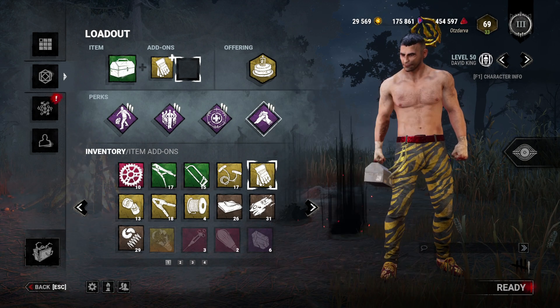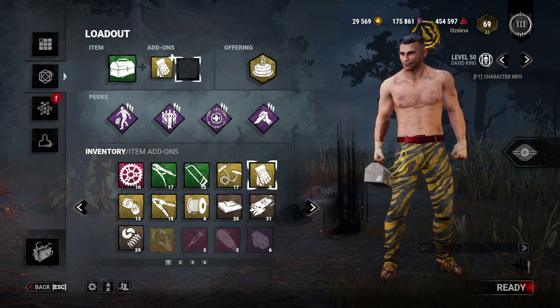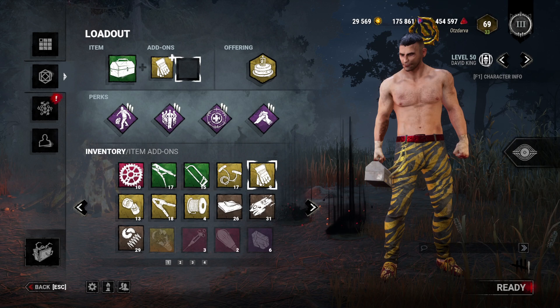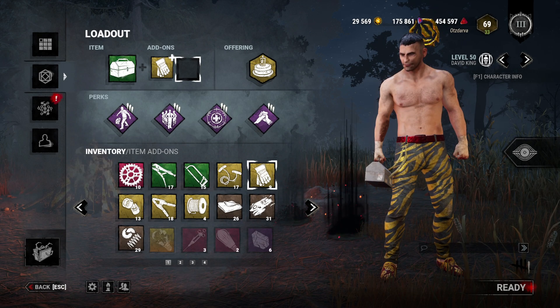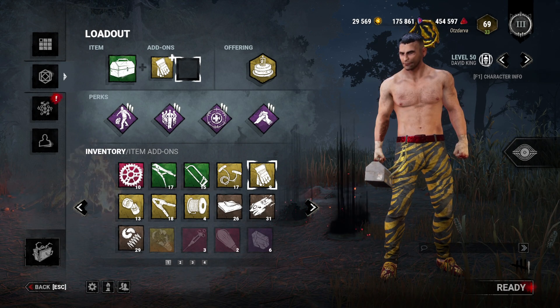If you don't have Decisive Strike, For the People from Zarina is great — you do a transfusion for 500 bonus points and become the Obsession, giving you 1,000 or 1,500 more points if you die or escape. Deliverance is also amazing: unhooking yourself gives about 1,500 survival points, though I don't recommend it when farming with friends since it denies them points. Overall, the most important thing is to use offerings with friends and make sure you don't die too quickly.